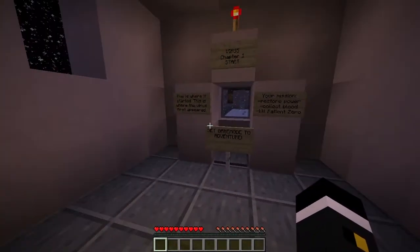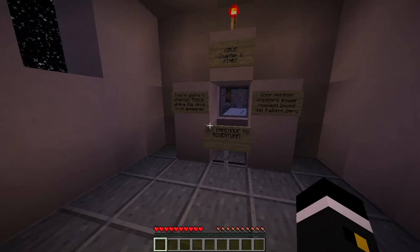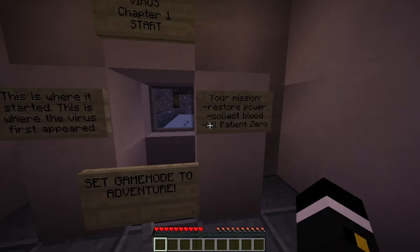Hello and welcome to Vibras. This is a bit of a horror map. My mission: restore power, collect 20 blood samples, and kill and collect the head of Patient Zero, if I'm not wrong.